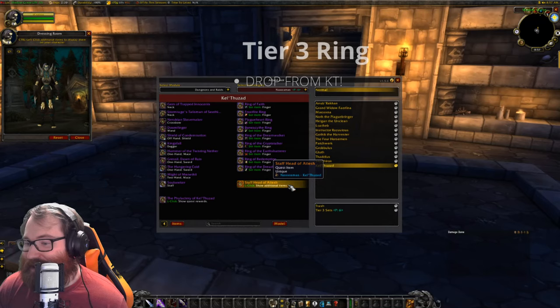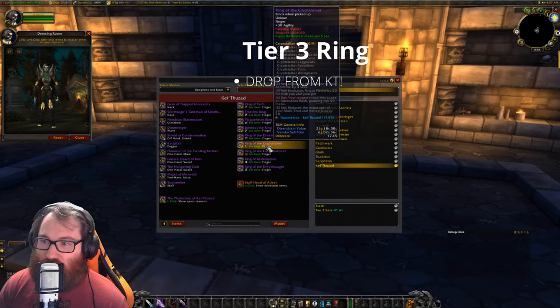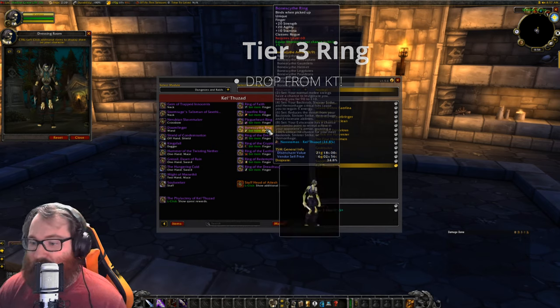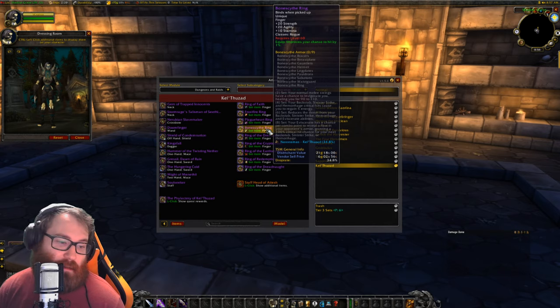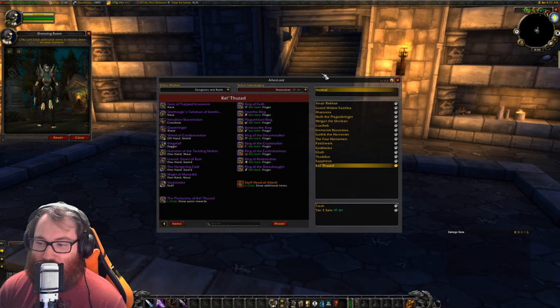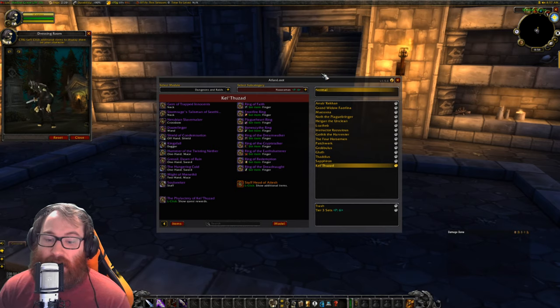The final piece is the tier 3 ring. As you know from the earlier overview, the ring drops off Kel'Thuzad, so it is absolutely free to you — you don't have to spend lots of money on it. We can't really show the ring because rings don't appear on your character model.